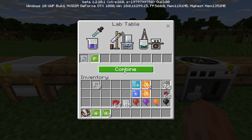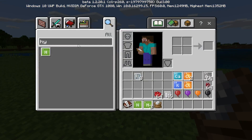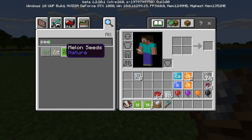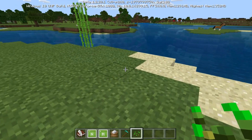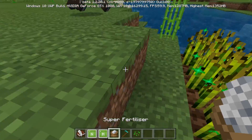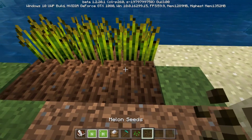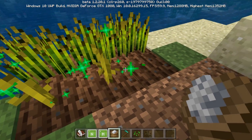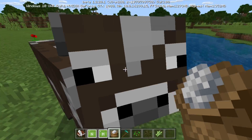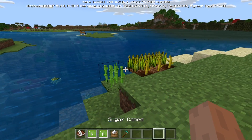If you put ammonium and peroxyite into the lab table you can see the animations change as it combines them. Something pops out — we have super fertilizer! I think this is used for crops. Let's grab a hoe and some seeds. If you tap it on the ground, it instantly grows crops to full capacity. It works on melons too — instantly grows them. It's like an extra-boosted bone meal. There are loads of different combinations; super fertilizer is just one of them.